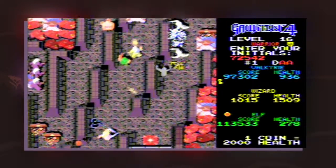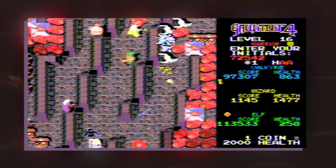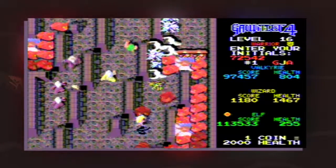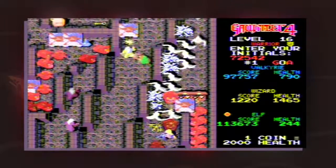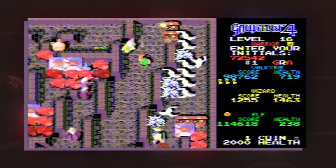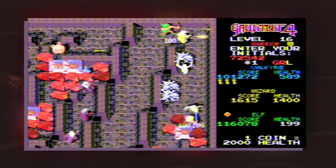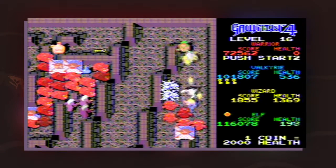Regardless of who you choose, your health is constantly counting down. You can replenish with food but no matter what, your character will die. How far you get until that point is up to your team. Enemies will burn through your health in no time, and navigating a long maze only to find a dead end can be infuriating if you're close to death.